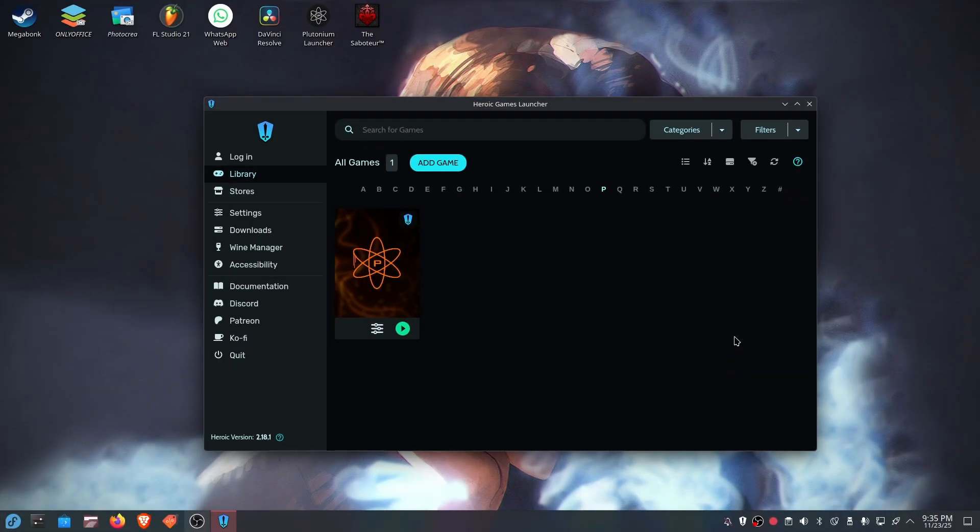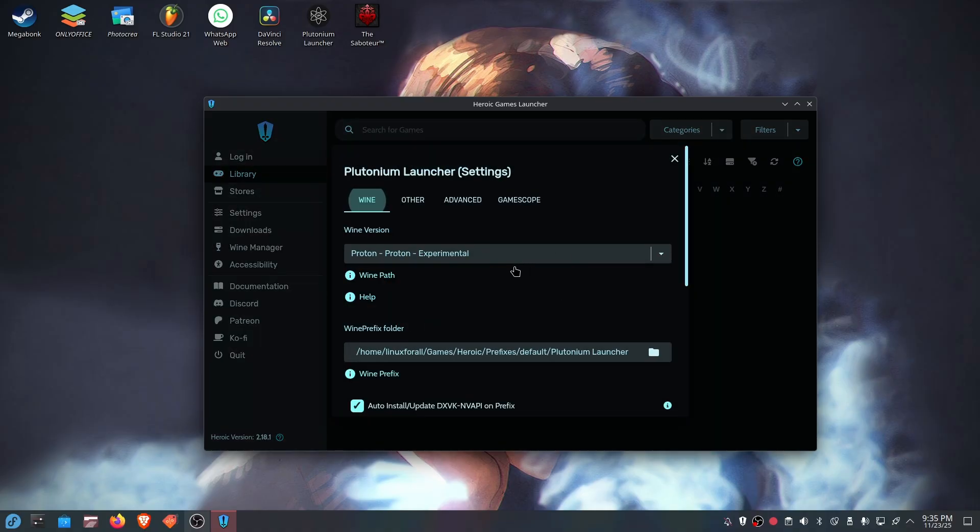Hello everyone and welcome back in this new video. Today I'm going to show you how anti-sync is fixing older Call of Duty games and turning them from having 100 FPS to 400 FPS. I'm going to use Plutonium Launcher. First, let's begin by trying with Proton Experimental from Valve, which is going to use F-Sync instead of anti-sync, and I'm going to show you how bad it actually is this way.